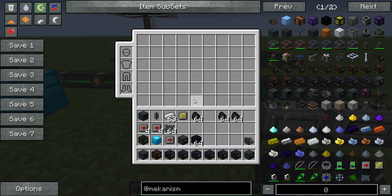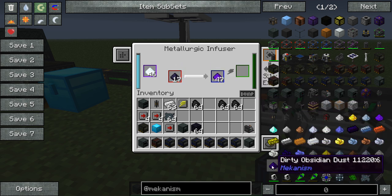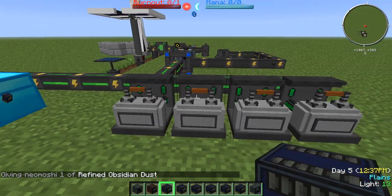The Metallurgic Infuser is used to combine two different items into a different substance. In this case we're combining diamond dust — as you can see here we have a buffer of diamond right here — and obsidian dust, and this is making refined obsidian which is used in various things from Mekanism.